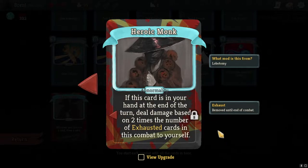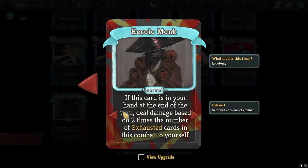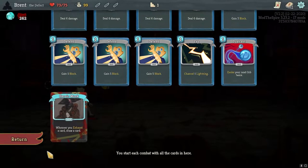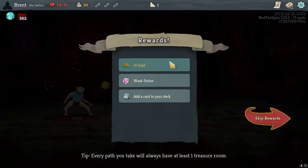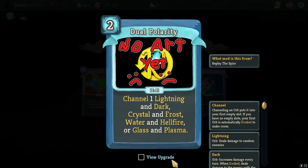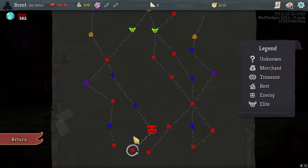Heroic Monk - okay, if this card is in your hand at the end of your turn, deal damage based on two times the number of exhausted cards in this combat to yourself. So if I've exhausted cards and it's in my hand at end of turn, deal 25 damage to yourself. You really want to discard this. I actually cannot take as much advantage, but this card would be good with the Silent. Dual Polarity is always a fun little one here - one cost for a very useful card. Let's take a copy.